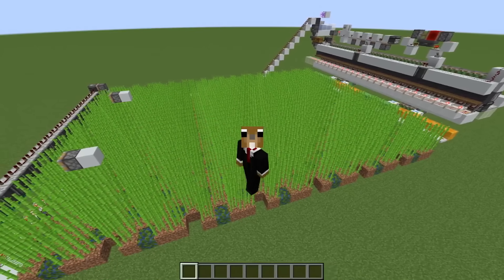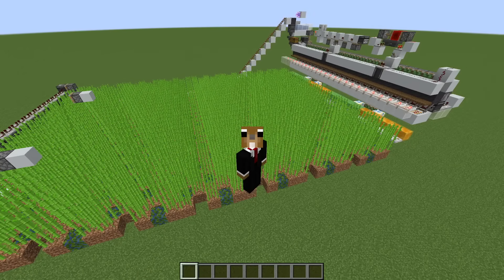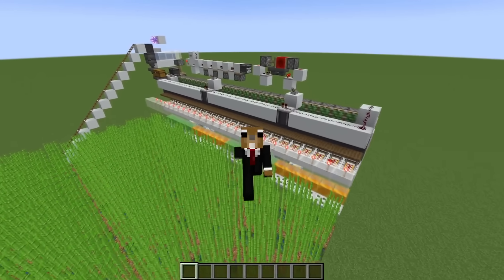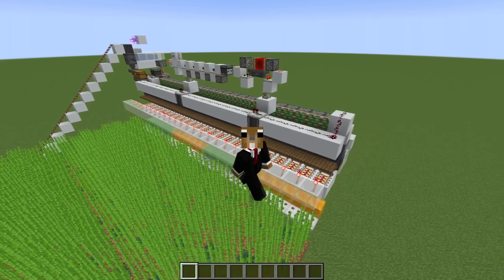One more thing in case you're curious: a farm of this size, which is definitely not gigantic, will produce around 1600 sugarcane items per hour. But as I said, you can always scale it up if you need more. I'm using the 41-minute clock, which is ideal in my opinion, but in case you're using something like a 5-minute clock, you would get a tiny bit more.